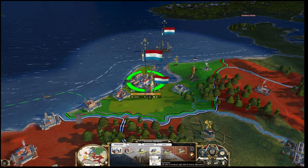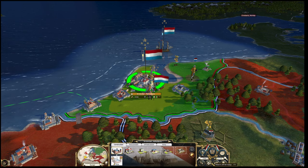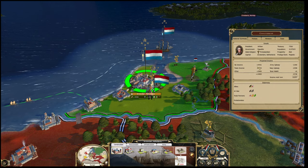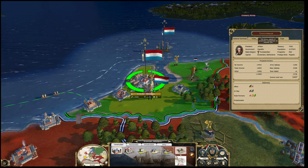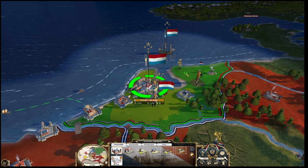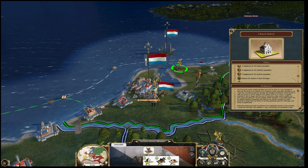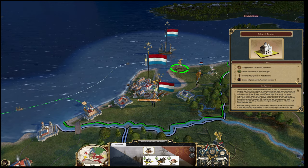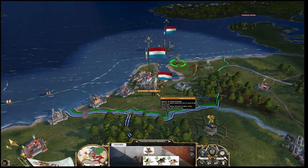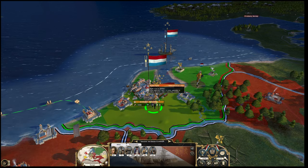Buildings are a lot more expensive - 9,000 for the house of representatives, 7,500, 3,000 for an ordinance factory. Opera seems about the same price. But we also make a lot more money - look at that tax and trade income, it's fantastic. Things do cost more though, so that's the balancing element. To get our religious level up, let's get the church school. Minus five Sikh population - we have no Sikhs here. We're making a lot of money, so I'm willing to invest in that church school to start with.